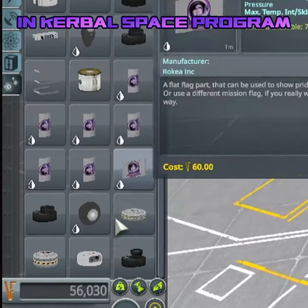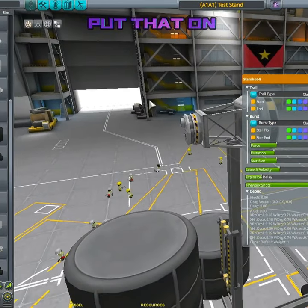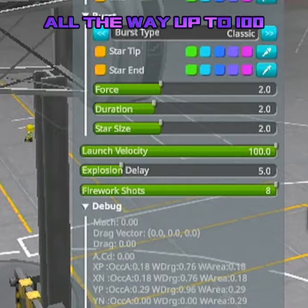Here's how to make stock guns in Kerbal Space Program. First, grab either the Starshot 8 or the Starshot 32 Firework Launchers, put that on your craft somewhere, right-click on them, and turn the launch velocity all the way up to 100.